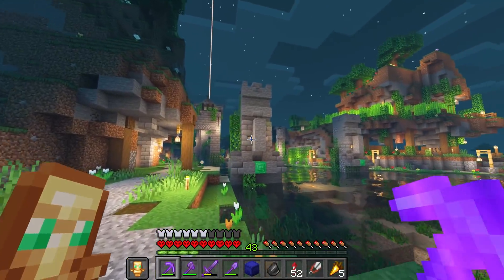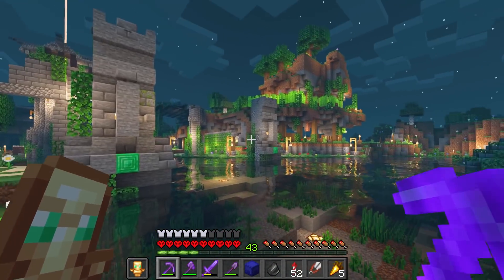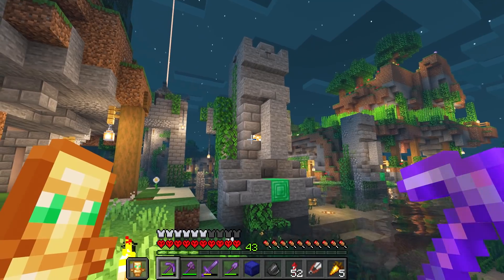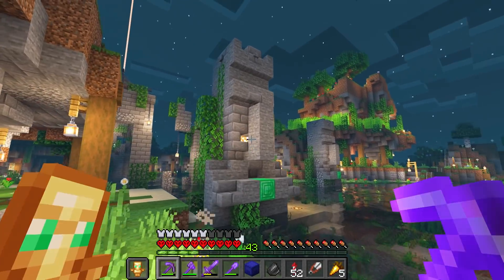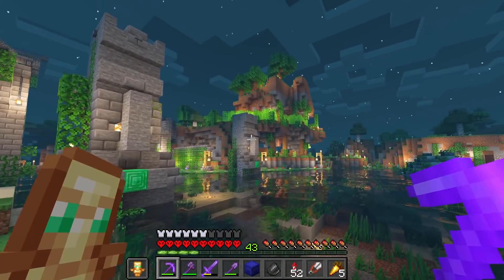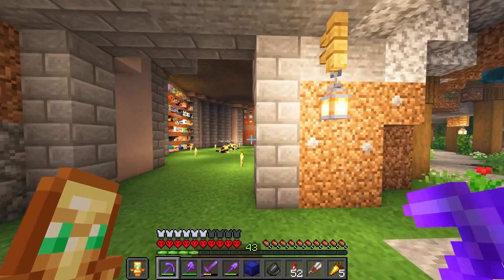These statues are so good looking — our villager statues holding emeralds with glowstone in their mouths. I found these statues online and thought they'd work perfectly for Villager Valley, so I tried my best to recreate them. They're not perfect but I tried.